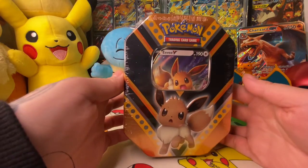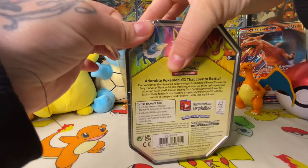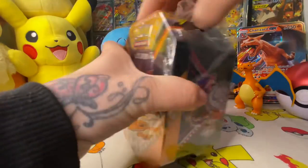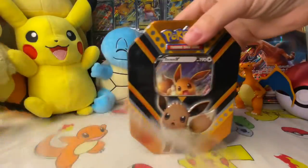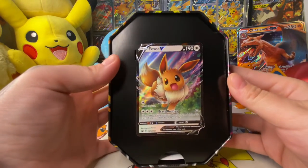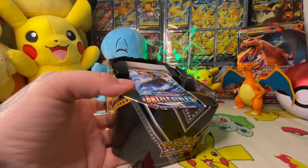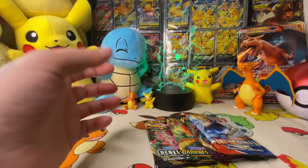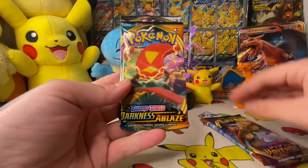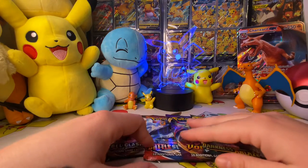Hi everyone, we're back again with an Eevee tin. This time we're going to be opening this up. Inside these tins you get four TCG booster packs, a code card, and your foil Pokémon card that's on the front. We have the lovely Eevee — it's a lovely V card. Inside your four booster packs we have Sword and Shield Battle Styles, Vivid Voltage, Sword and Shield Darkness Ablaze, and Sword and Shield Rebel Clash. Let's go Vivid Voltage first!